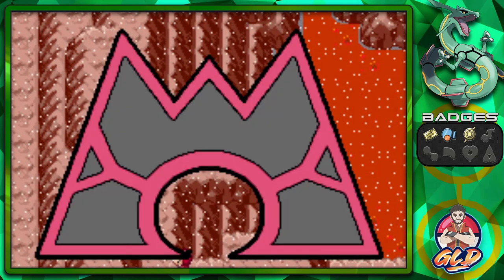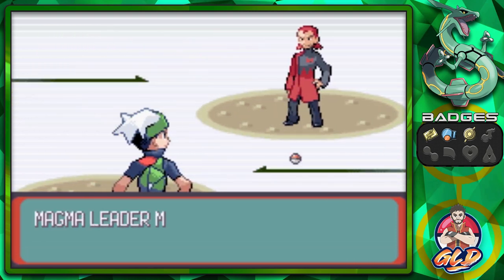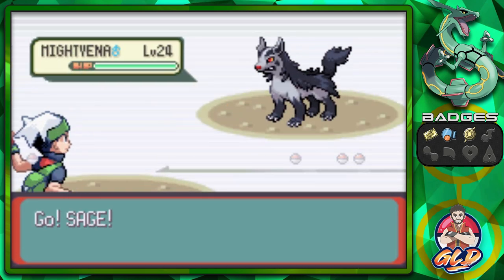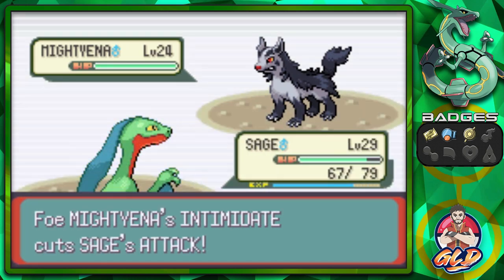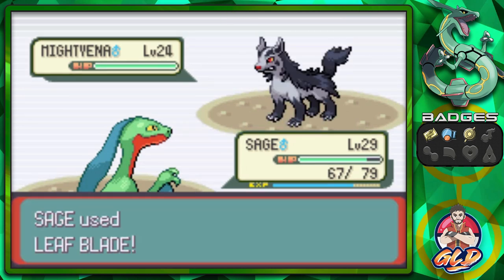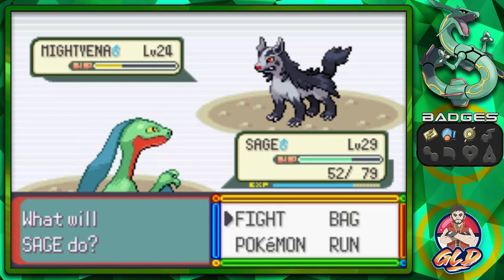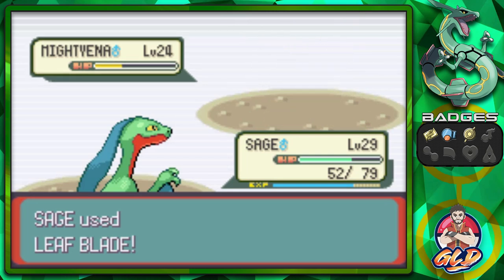I love this battle music — it really puts me up because it's like, oh man, I'm ready to kick this guy's butt! Maxie leads with a Mightyena, which has Intimidate. Let's go with leaf blade — that could have defeated him really quickly. Leaf blade again and Mightyena has been defeated!